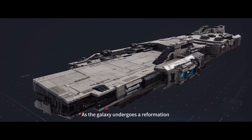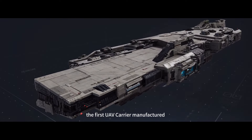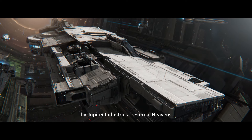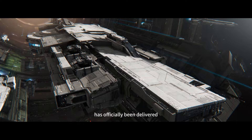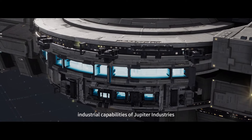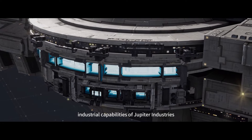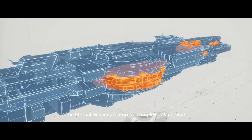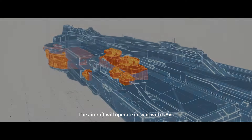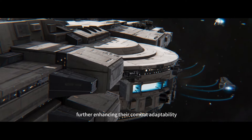As the galaxy undergoes a reformation, the first UAV carrier manufactured by Jupiter Industries, Eternal Heavens, has officially been delivered. Owing to the cutting-edge industrial capabilities of Jupiter Industries, the Eternal Heavens features a complex UAV network. The aircraft will operate in sync with UAVs, enhancing their combat adaptability.